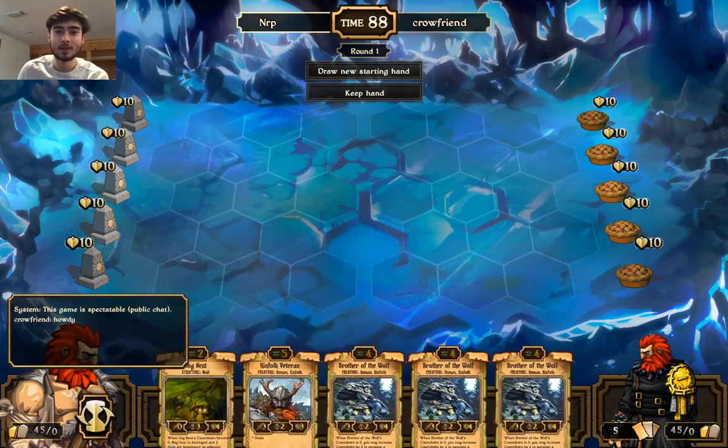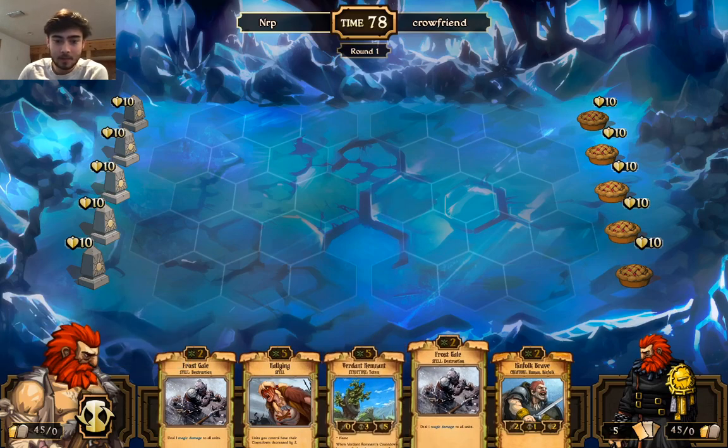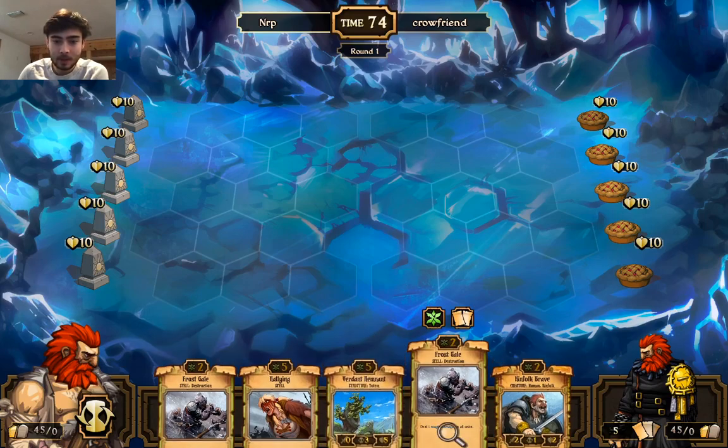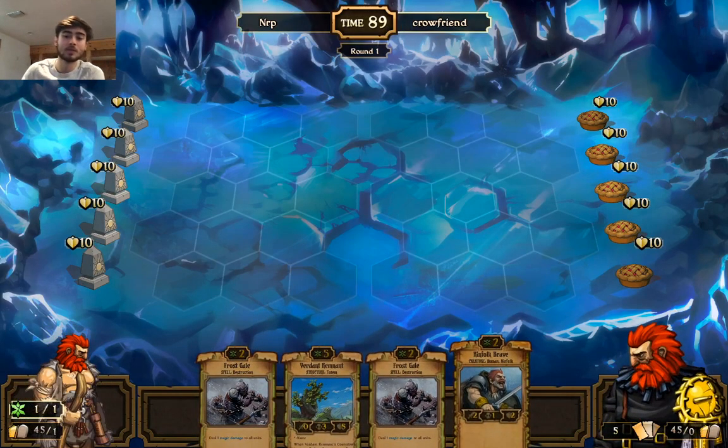What's up Scrollers, long time no see. I thought I hung up the cleats but here we are playing Scrolls again. This is a mono growth deck — as you can see it's a little more late-gamey with the frost scales and written remnants. Pretty old school. Gonna get rid of the early rallying here. Obviously a turn two Kinfolk Brave is always where you want to be with Growth.